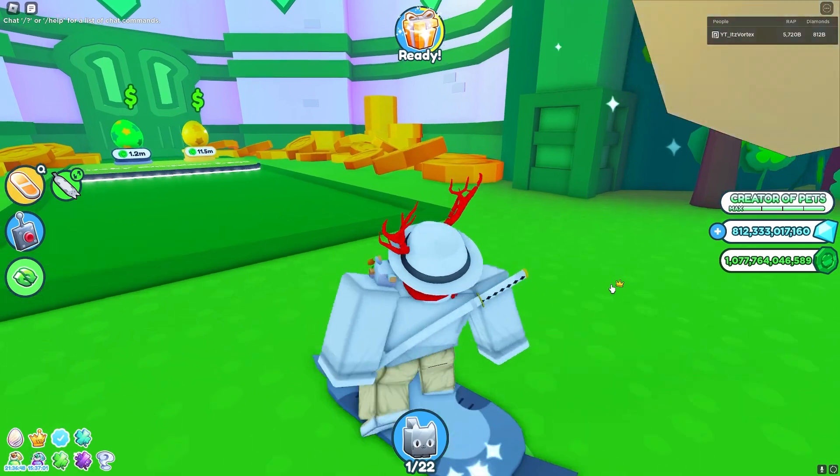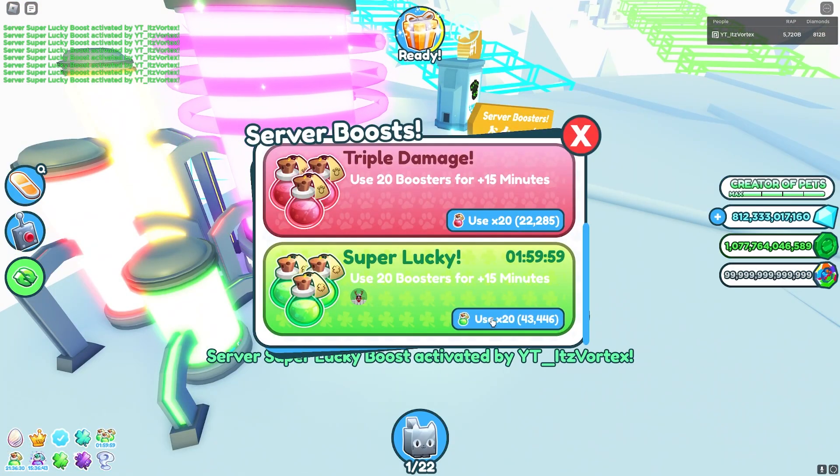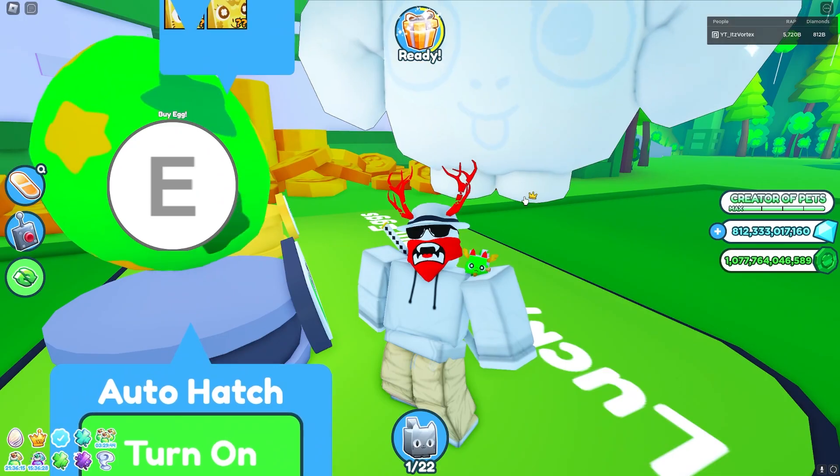The daycare is definitely the most overpowered way. I'm going to go ahead and open up this egg for a while. I want to make sure I pop some server boosts, and it's time to open up this egg. Wish me luck.